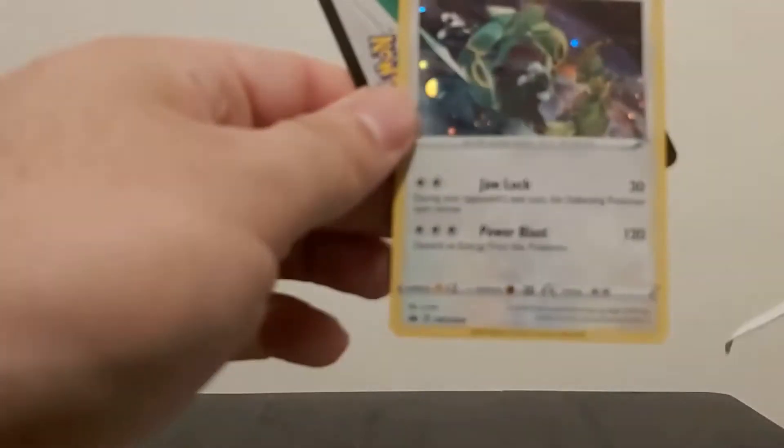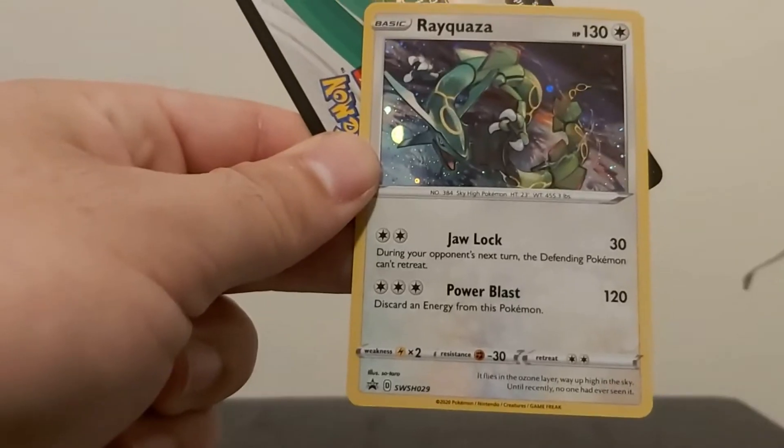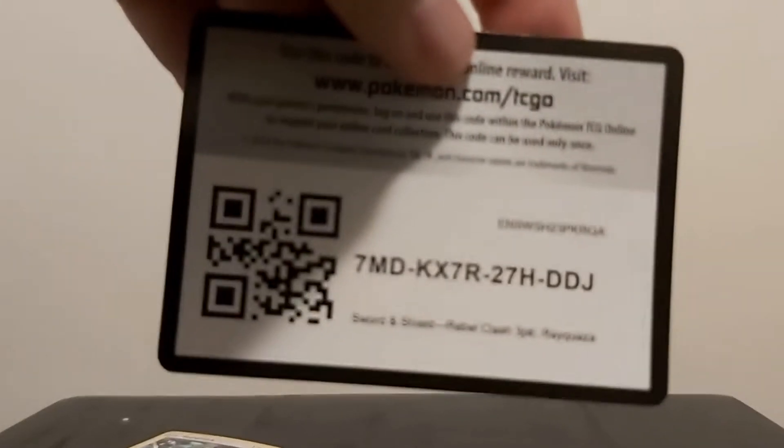There we go. We got that thing for you. Mikleza! And Code Card Farm. If it focuses. There we go. Alright. Toss that away.